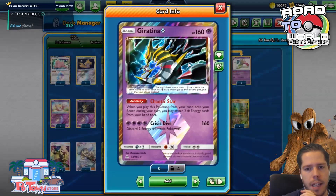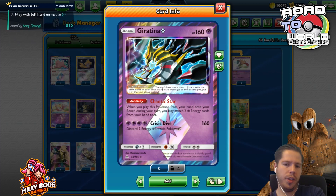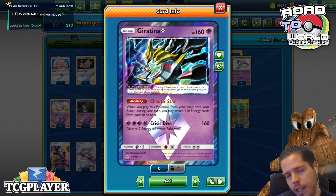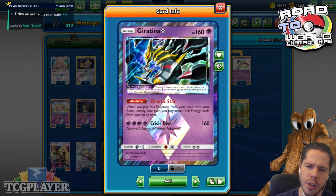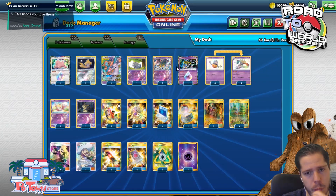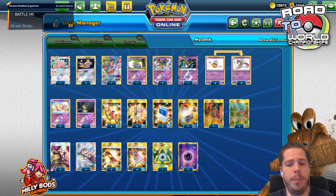He also ended up adding a Giratina Prism Star, which I'm very surprised about. It does go well with Brilliant Friends, I guess, because you can get Psychics into your hand and therefore take advantage of the Chaotic Star ability when you bench the Giratina Prism Star. You can attach 2 Psychic Energy cards to it from your hand and then with Psychic Recharge you should be able to fulfill the Crisis Dive 160 damage attack. 160 damage is definitely a decent number to be hitting and can sometimes surprise opponents.